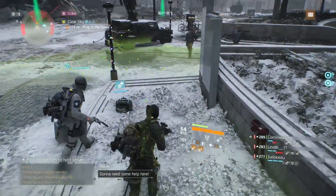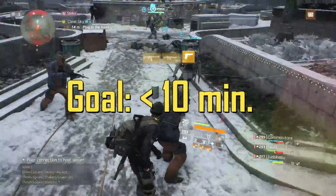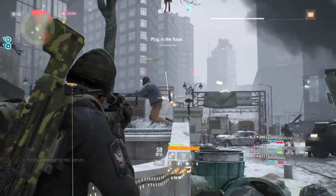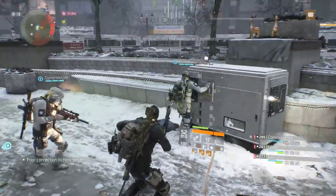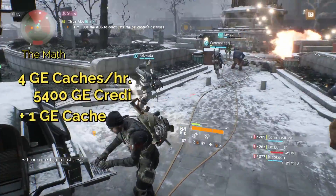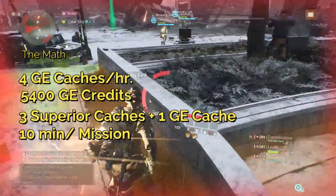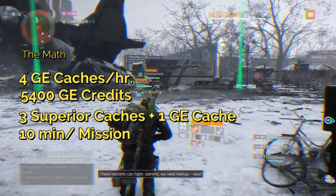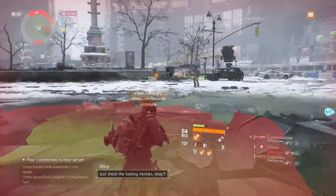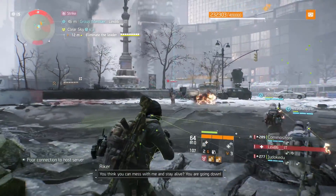Your goal is to try to run it under 10 minutes. If you can run it at 11 minutes, that's still fine. Say you complete each run in 11 minutes based on random matchmaking and you're able to do six runs in an hour — this is going to yield you about 5,400 GE credits. That will get you three superior caches, and you can buy the other global event cache for 900 credits. So you're getting four caches in an hour, which I think is a pretty good way to farm.